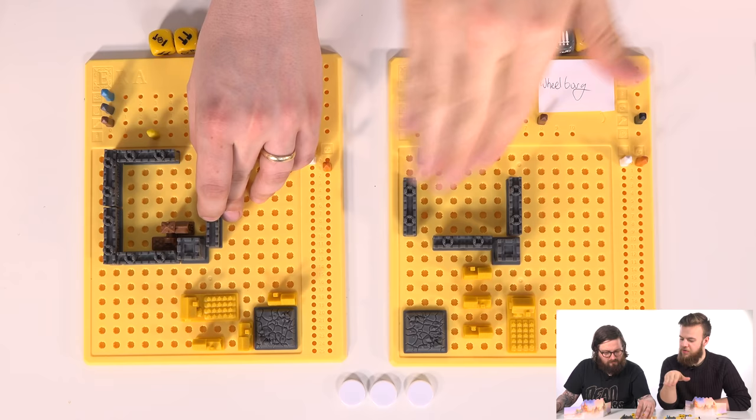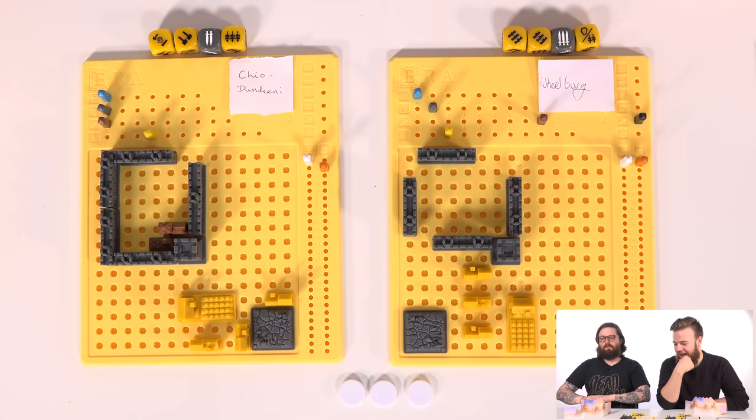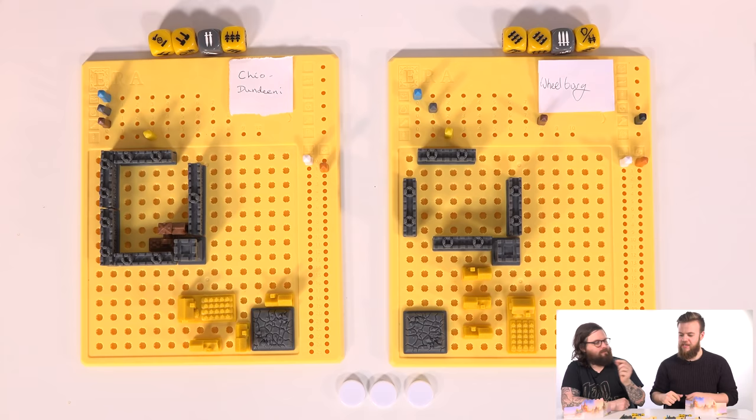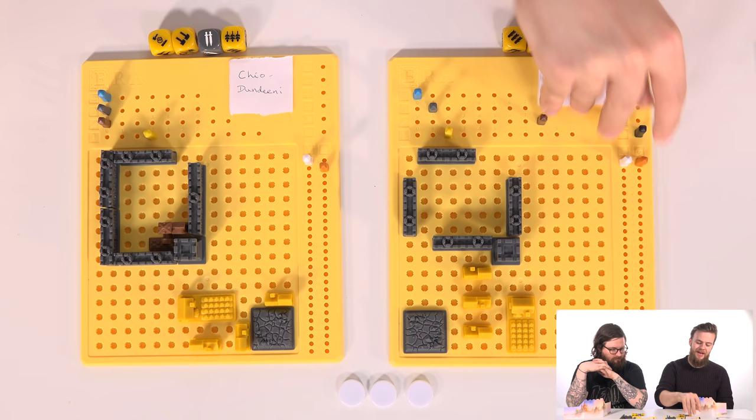Diagonals don't count. So that is smarter. That gives me very little space to maneuver in, but I'm doing it anyway. You only need a two-block and then you've walled off an entire section. Anything completely surrounded by walls is worth double points, which is pretty tasty. Next up: extortion time.